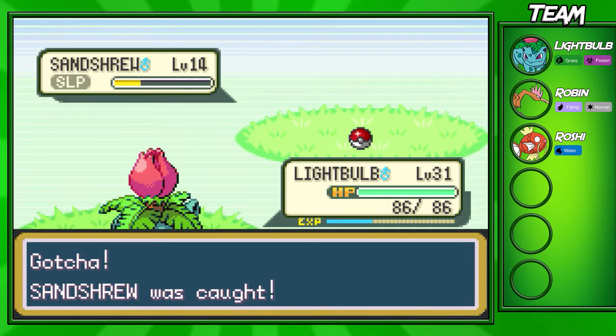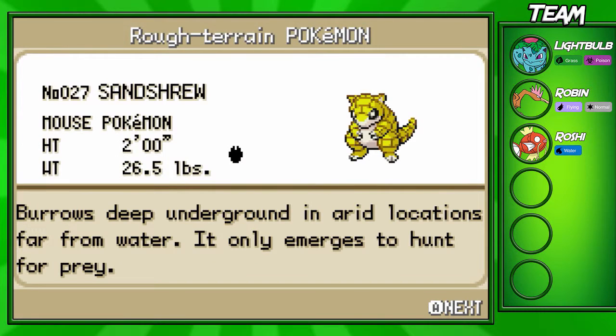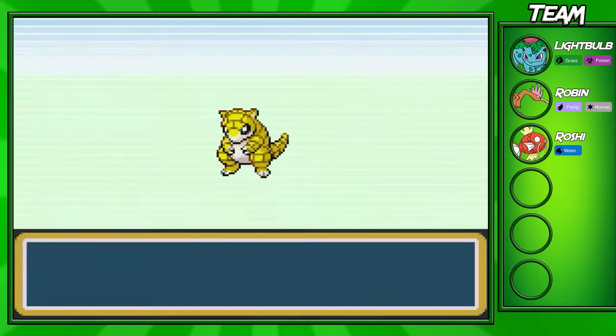Perfect. If you guys didn't know, putting a Pokemon to sleep and also whittling down its health to reddish, almost dead health — it'll raise your chances of getting the Pokemon.